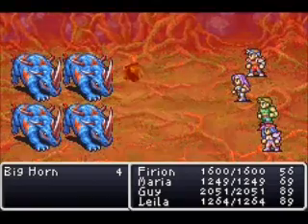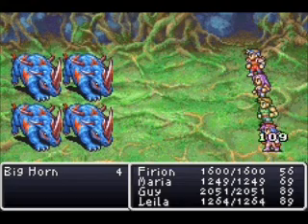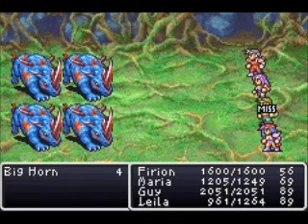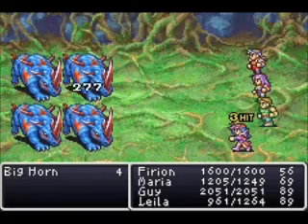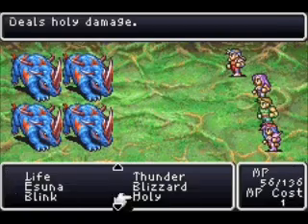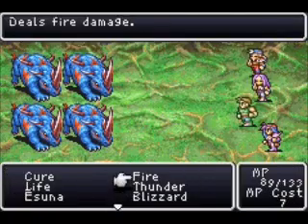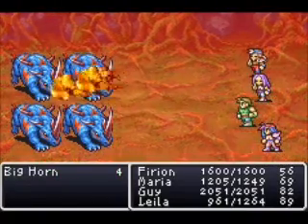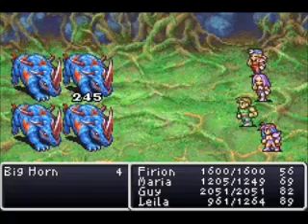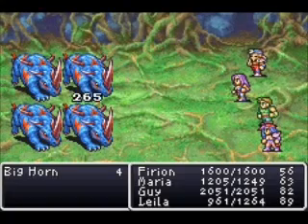Holy is weak right now since I haven't leveled it up — I should have known that was going to happen. Way to show off Holy on the grandest of stages. Wait till I level it up, then you'll get to see the ass that it kicks. These guys hit pretty hard but my HP is up pretty high now so their big attacks aren't that big of a worry. I'm not exactly sure if these guys have a weakness — might as well throw some different magic at them. 200 on one enemy seems incredibly low.